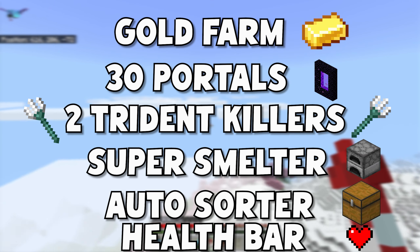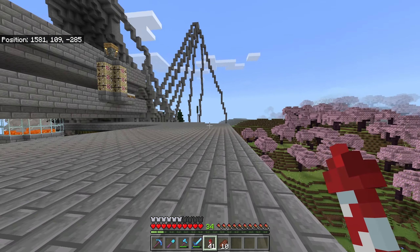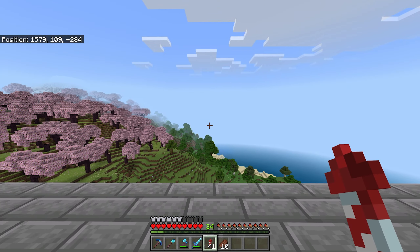This thing is going to be huge. Let me go ahead and run down the list: we're going to be making a gold farm using 30 portals — that's one portal right there, and we're making 30 of those. It's going to have a drain system with two trident killers, because it's just going to be way too many portals to have one. A super smelter, as well as an automatic storage system, and a health status to show us the health of the farm so we know what's going wrong. Today we have our work cut out for us, so yeah, I'm pretty excited.